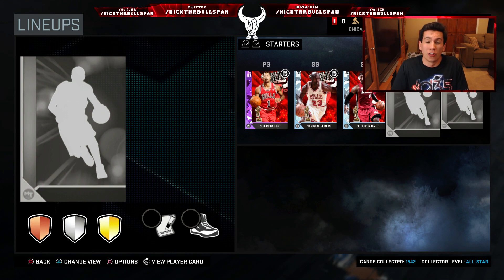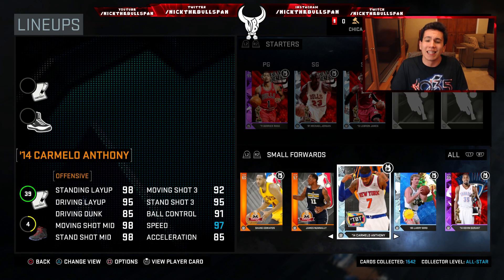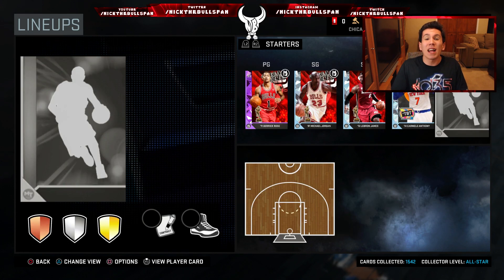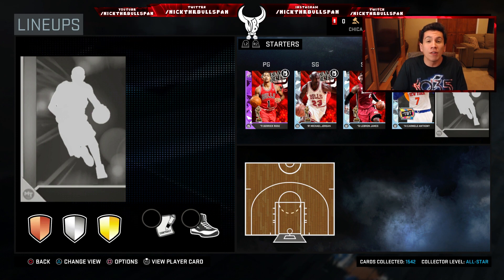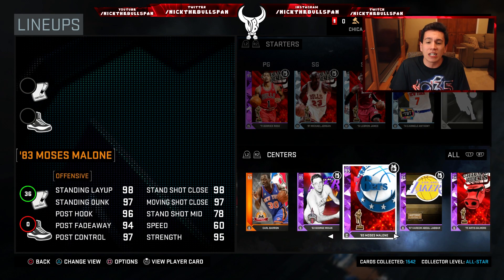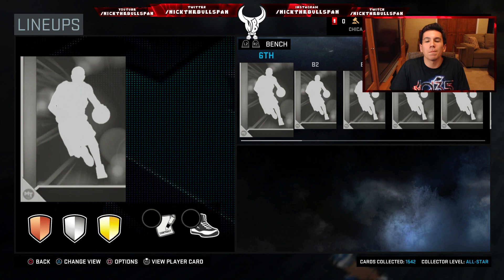At small forward, this is a card I actually pulled — you guys will see the pack and play with him tomorrow — and that is Diamond LeBron James. At power forward, another player I pulled personally. Out of all the cards I've used, he's probably my favorite card on the team so far, though not really running in the right position: Diamond Carmelo Anthony. At center, a player I just recently picked up — not a diamond but still an absolute beast — Amethyst Kareem Abdul-Jabbar.